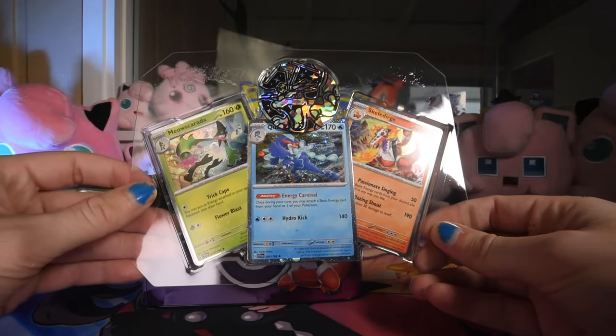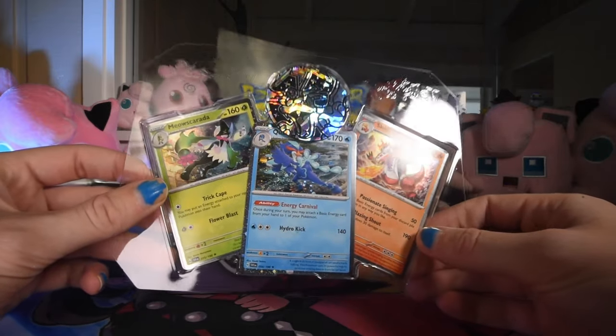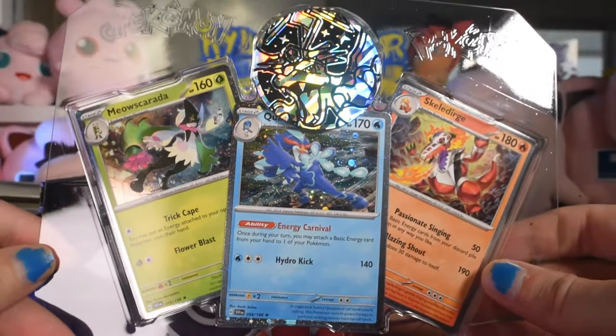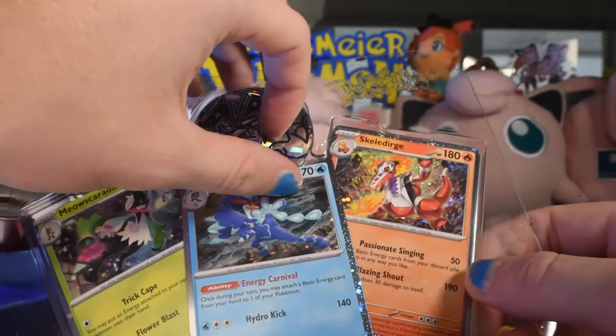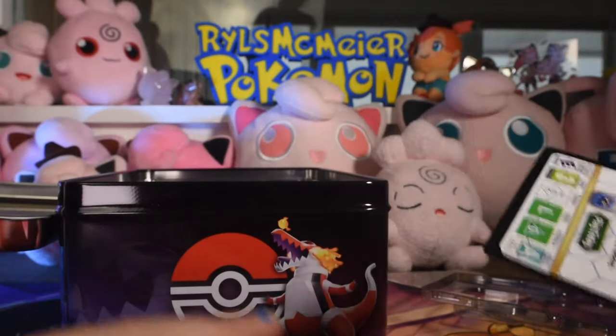We have some hollows — they're either alt hollows or just normal hollows from Sword and Shield base art. That's what it comes with. It also has this Terastal Charizard coin, which is pretty cool. Trying to get these out without bending them, and there's a code card I'll give away at some point during the video.